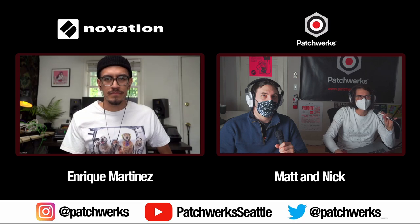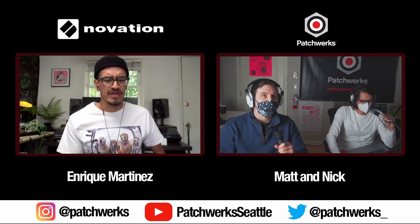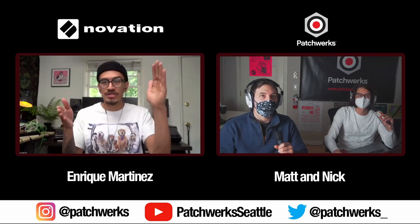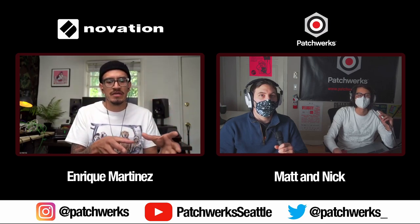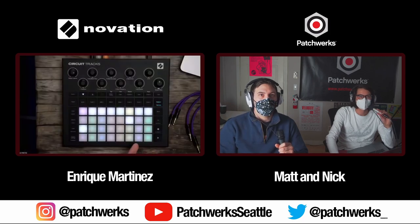Does the Launchpad Mk3 have a similar feature? It doesn't — that's actually a great question, I should ask the dev team if we can add something like that to the Launchpad. By default the Launchpad is 32 steps — we took that info and put it into Tracks. There isn't necessarily a way to look at patterns ahead of time on the Launchpad, and that's usually how I like to sequence anyway — making variants of one pattern times four and wanting to be on certain bars while programming.